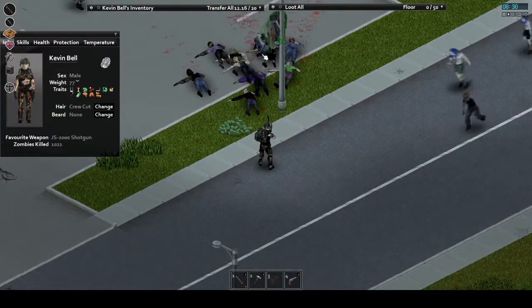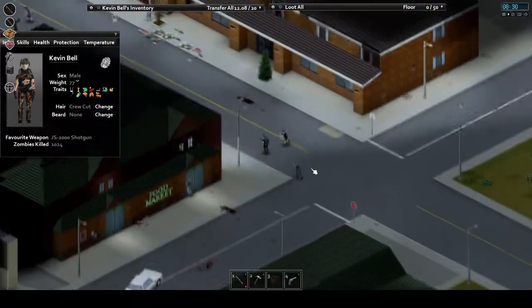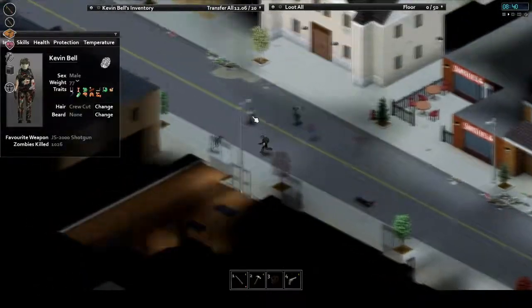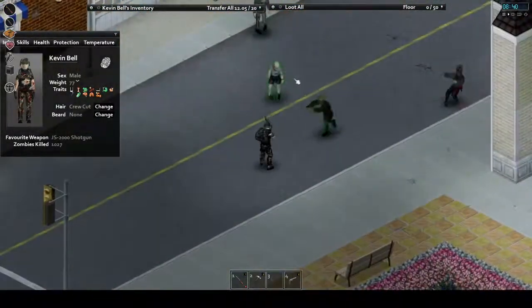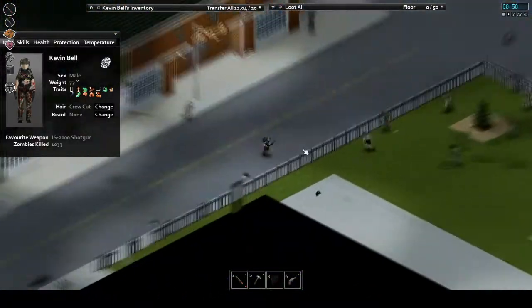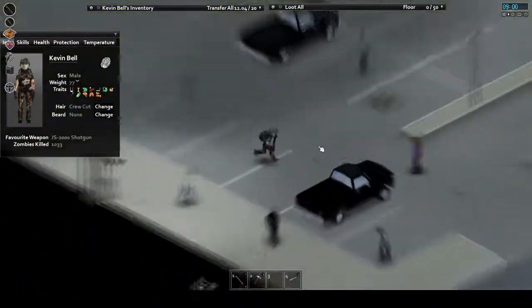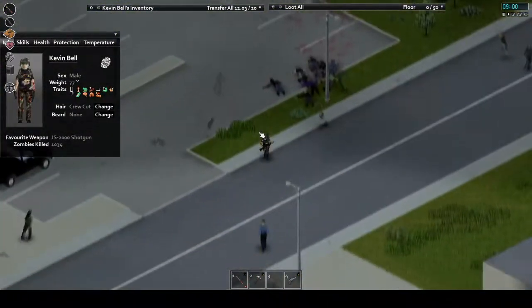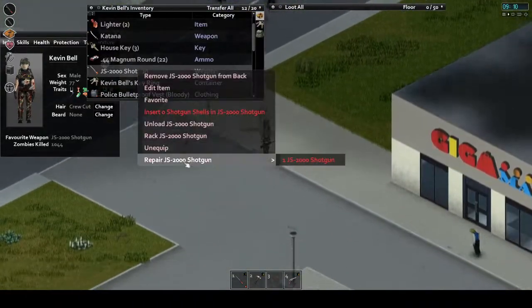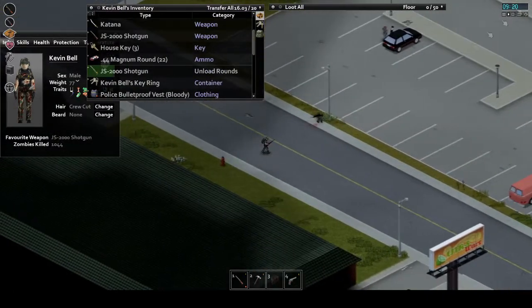Much like within Rosewood, many of the businesses on the main street of West Point have upstairs apartments. Many of my older characters liked living in the Spiffleburger apartment — likely because of its close location to everything else, but not being directly connected to those buildings meant it was easier to keep the horde from knocking down just one or two doors to get to me. There's also quite a lot of value on this main street, including a hardware store and a hotel.